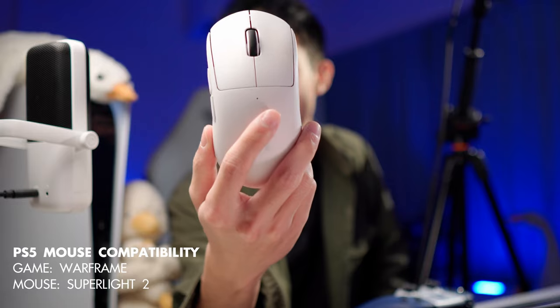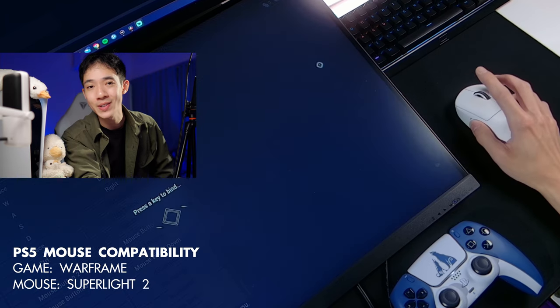Now let's see if the Superlight 2 works on the PS5. It seems to connect just fine. Same thing — side buttons don't work on this mouse with the PS5.